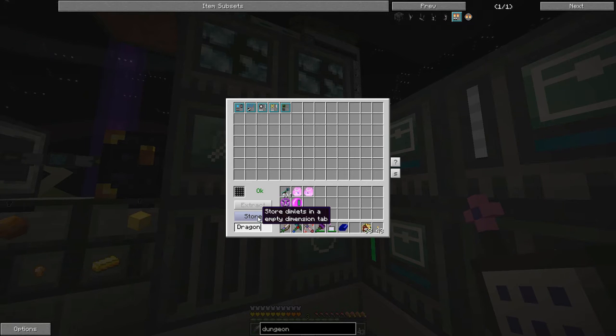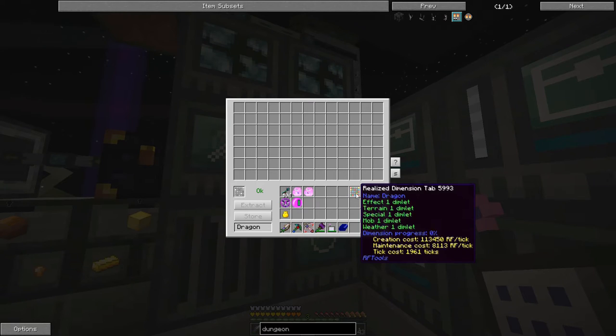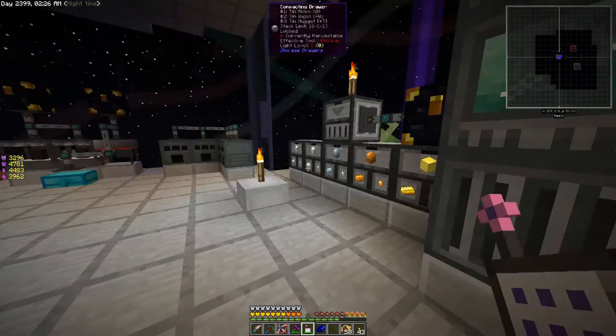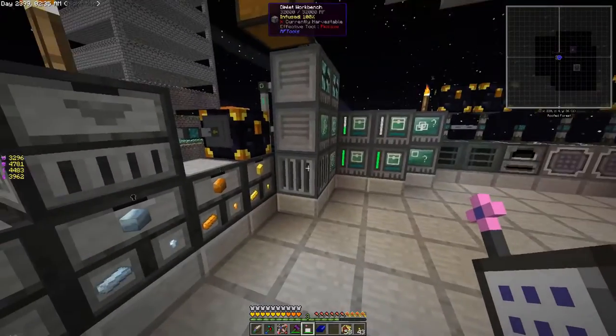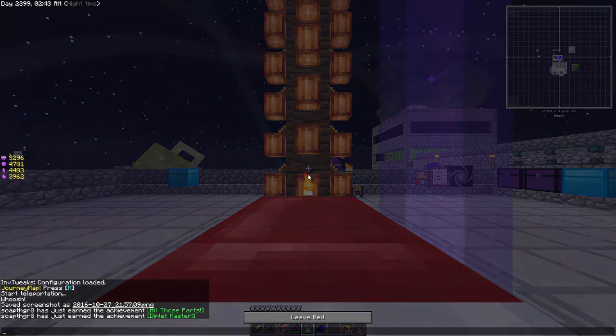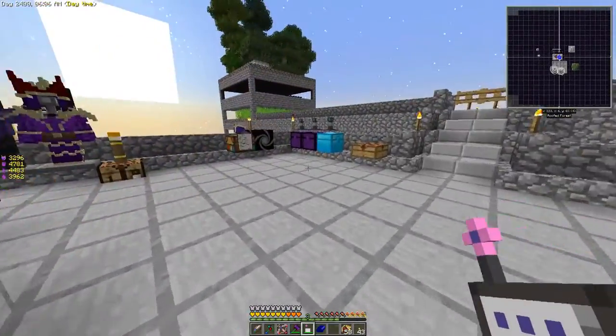If we ever want to get rid of any of these, there are commands that RF Tools puts in for safely deleting dimensions. The maintenance cost is 8,113. The creation cost is going to be 113,450 RF and maintenance cost 8,113. We might be able to go in there this episode — I didn't realize that we might be able to do this. I was thinking we'd need more power, but this actually takes less power than the dimensional shard ore.